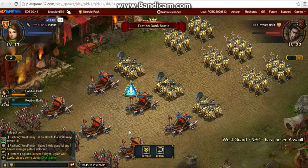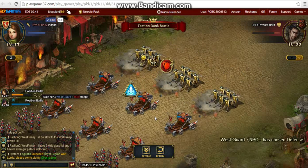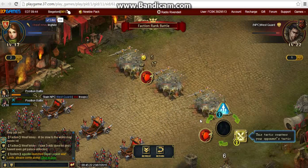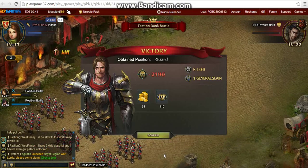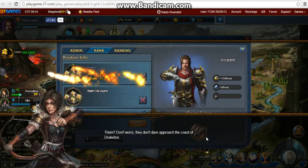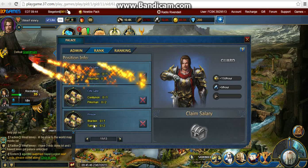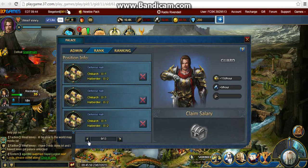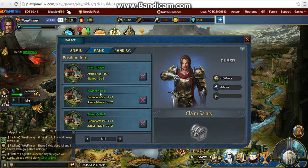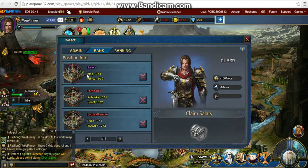Usually once I hit about level 40 that's when I start going through the palace spots, because by then you'll have better generals. What I suggest is: once you unlock palace spots, don't go straight to king. I would do left guard and right guard first, then pick a blue palace spot and collect the reward, then go straight up to green, collect the reward, yellow, collect the reward, red, collect the reward, and then palace. You gain so much extra gold - I think it ends up at nearly 300k extra gold - so I would definitely do that.